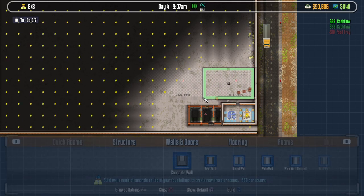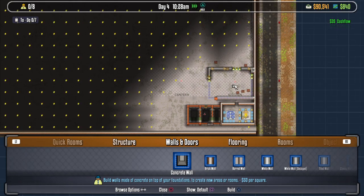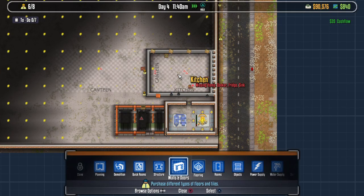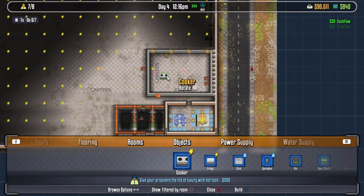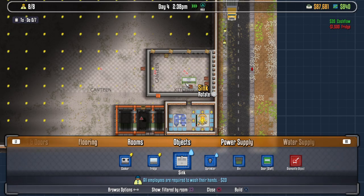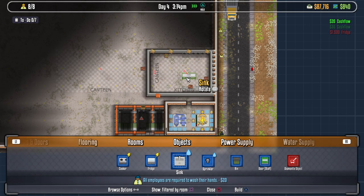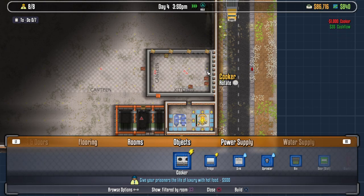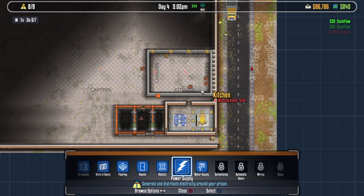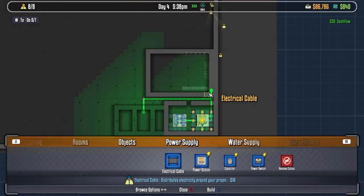Our kitchen needs to be indoors - we need a cooker, fridge, and a sink. Let's see what we've got. Filtered by room, so we got a cooker. I guess we could just throw these around. Going to need fridges. Cookers, fridges, sinks. I think those are facing the wrong way, that's fine. We'll also need power and water to go here. Power, we can just extend that away.